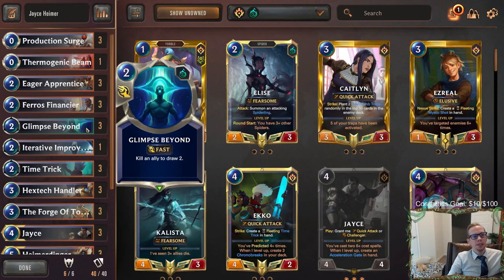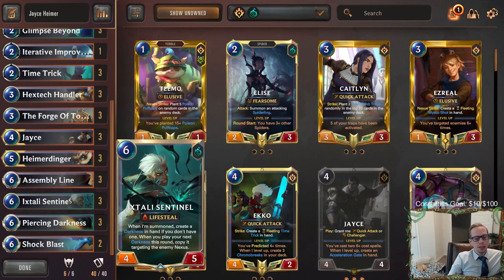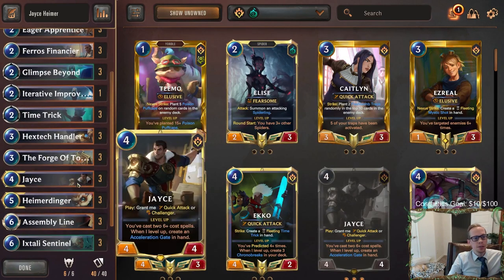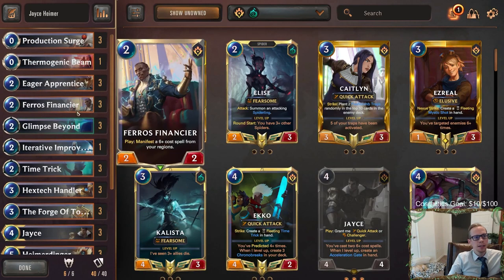We also have Glimpse Beyond for some good card draw to keep your hand filled. Ixtali Sentinel is a good lifesteal unit that the Darkness is very useful on — it can help us stabilize as well. That's some good stuff from Shadow Isles, but besides that, most of what we're dealing with is Piltover and Zaun because we have a lot of brand new cards in here.